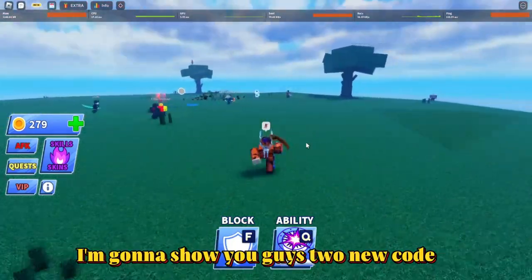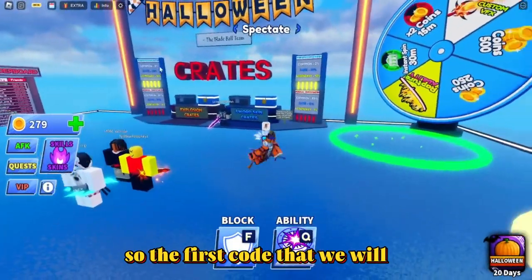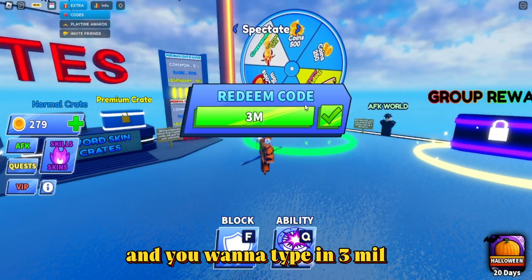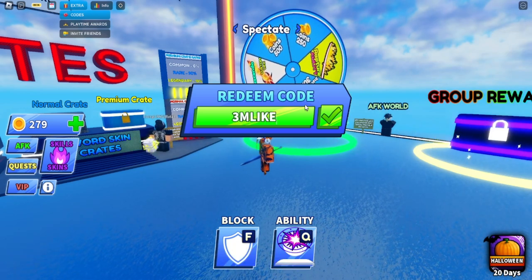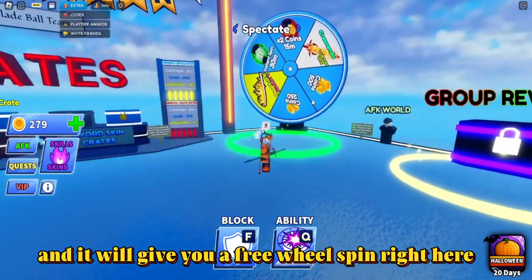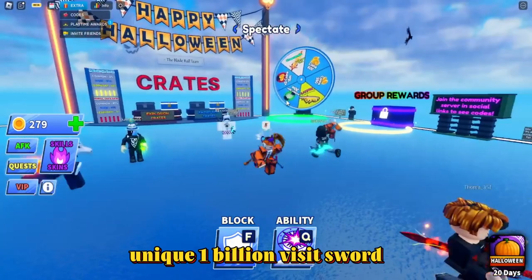In this video, I'm going to show you guys two new codes, and one of them will give you the unique 1 billion visit sword on Roblox. The first code is under extra codes — go to this part right here and type in '3 mil likes'. Once you enter that, it will give you a free wheel spin, and good luck getting Rapture or Crescendo. Now the second code will give you the unique 1 billion visit sword.